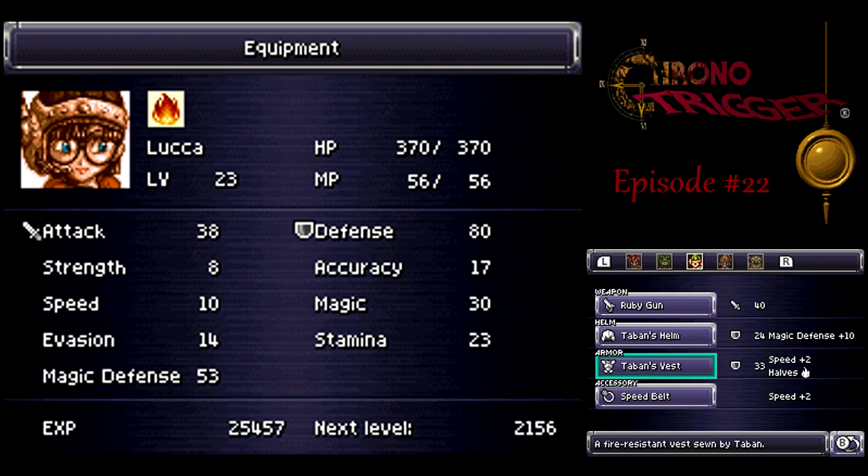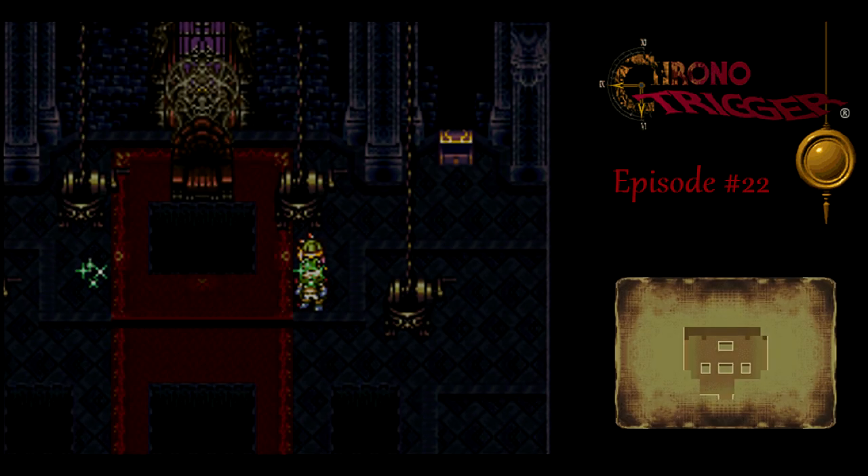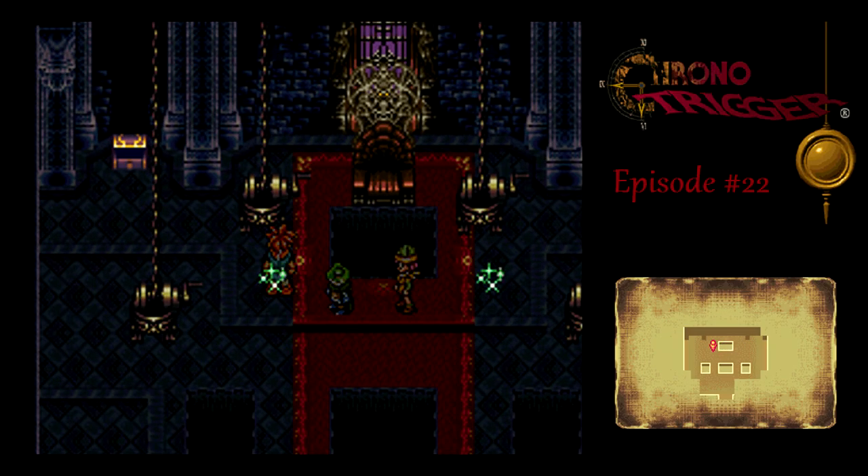Luca's pretty much the same as before. I like the Tabin's Vest for the speed boost and fire damage reduction, and the Tabin's Helm magic defense reduction is really nice on her, so I think that's pretty much the optimal setup here.